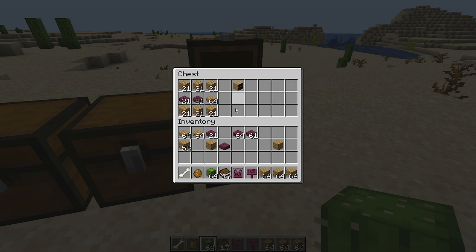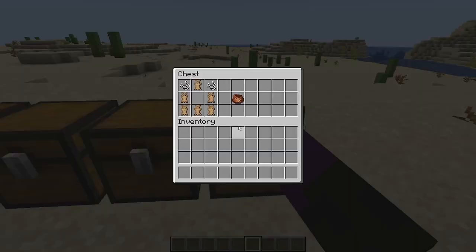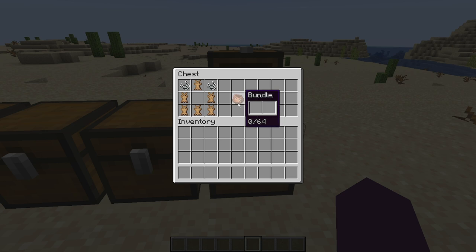The chiseled bookshelf recipe is made with three planks on the top, slabs in the middle, and three planks on the bottom — these can be mixed and matched however you like, and each crafting recipe gives you one chiseled bookshelf. The last crafting recipe for today is for the bundle, made with rabbit hide and string in the corners with nothing in the center. This hopefully means the bundle will be coming in 1.20.